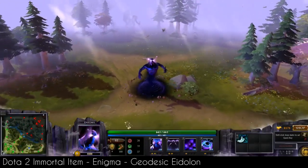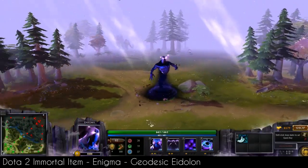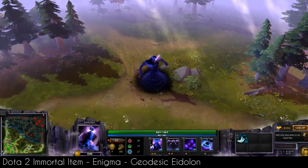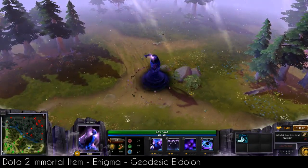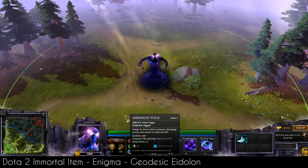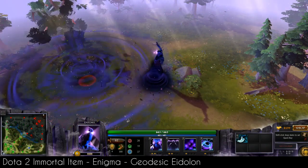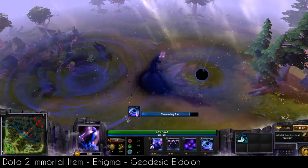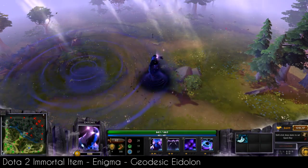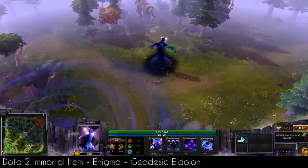Hello guys, this is CityMagic and we're going to be looking at some in-game items — the Eidolon of Enigma, specifically the Geodesic Eidolon. It doesn't change the demonic conversion item, it doesn't change the new item or the black hole. The thing that it changes is the Eidolon.